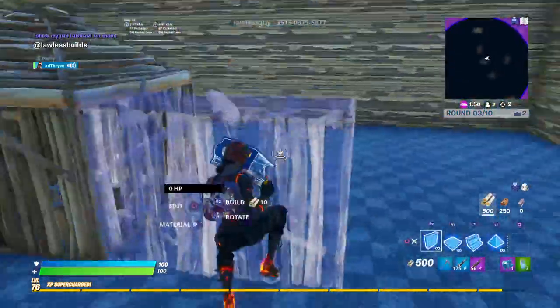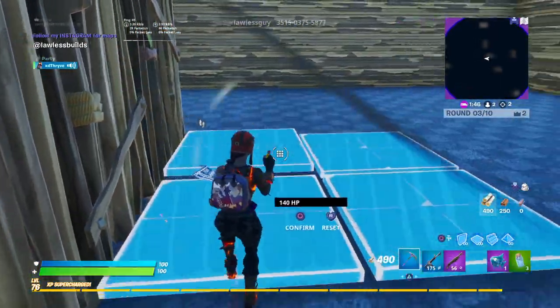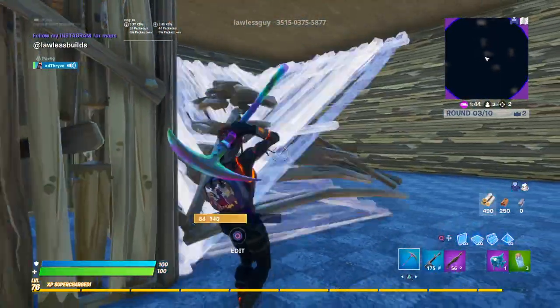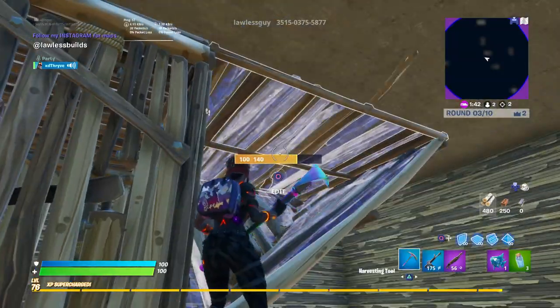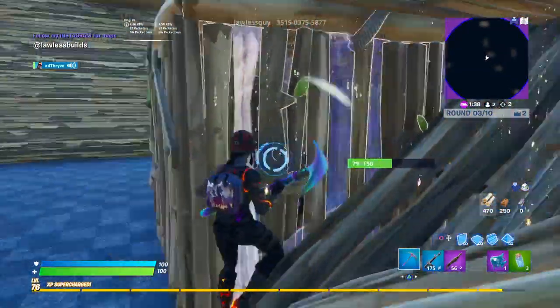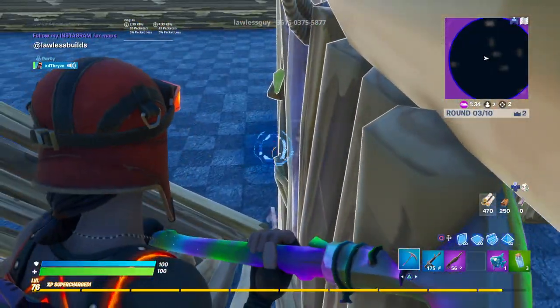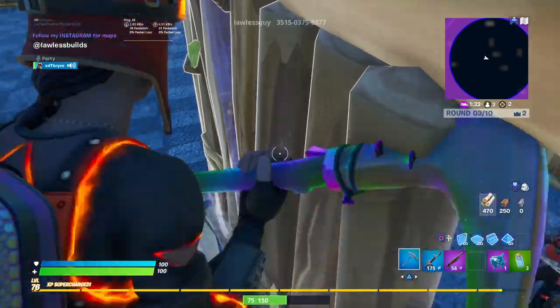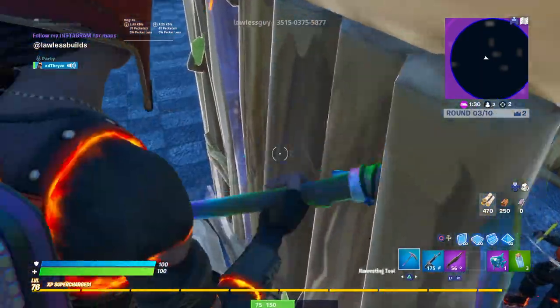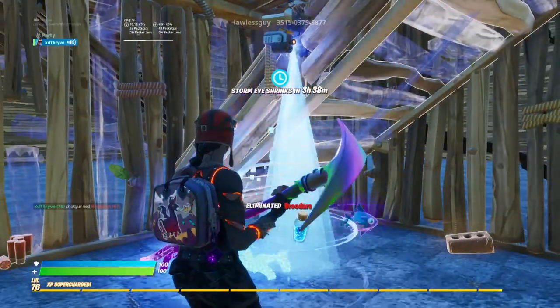So what you guys actually want to do for this trick, it's a phasing trick to get in someone's box. You want to place a pyramid like this, quickly edit all three sides like that, and then place a floor — or sometimes you can place a pyramid on top of the floor like that. Then you want to swing at the wall once, and then go all the way up here, look down, and swing towards the first blue arrow that you hit, and then push in sideways like this. And you get in every time, and then you can hit a cheeky edit like that. There you guys go.